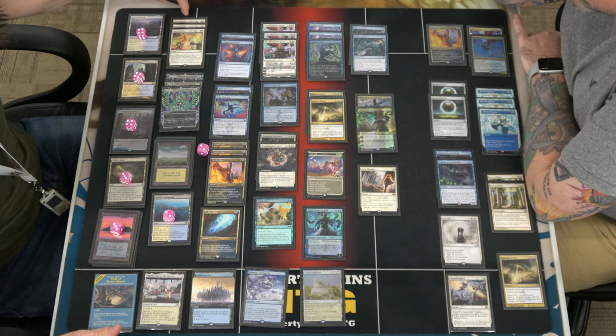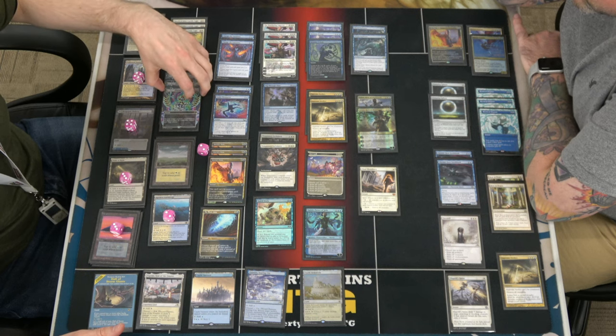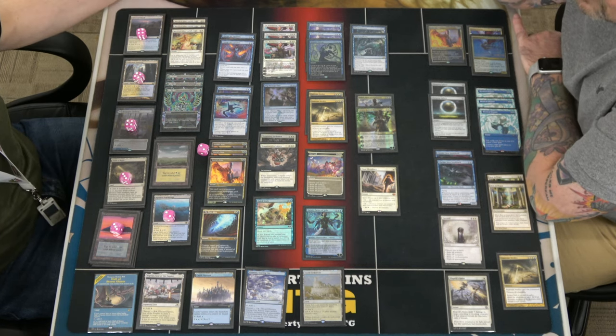For removal we've got three March of Otherworldly Light, three Get Lost. I'm looking at two — it's late. Do we have to talk about them? Like, they're good removal spells.